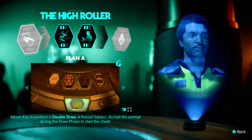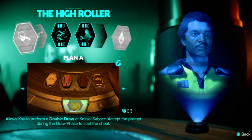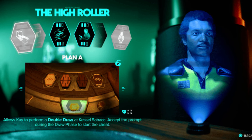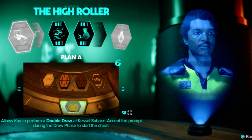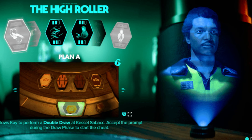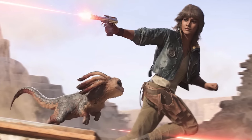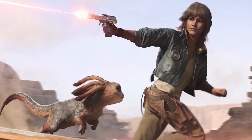Step 4: How to learn double draw. To unlock the double draw cheat, you'll need to complete the high roller expert quest. Once you've finished, you'll learn a skill called Plan A, which allows you to use double draw in Kessel Sabak. And that's it — with these tips, you'll master double draw and dominate the table in no time.